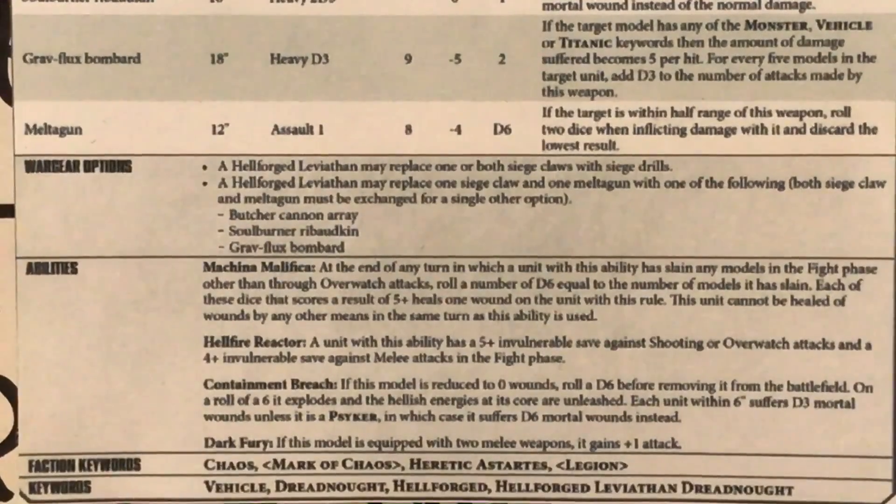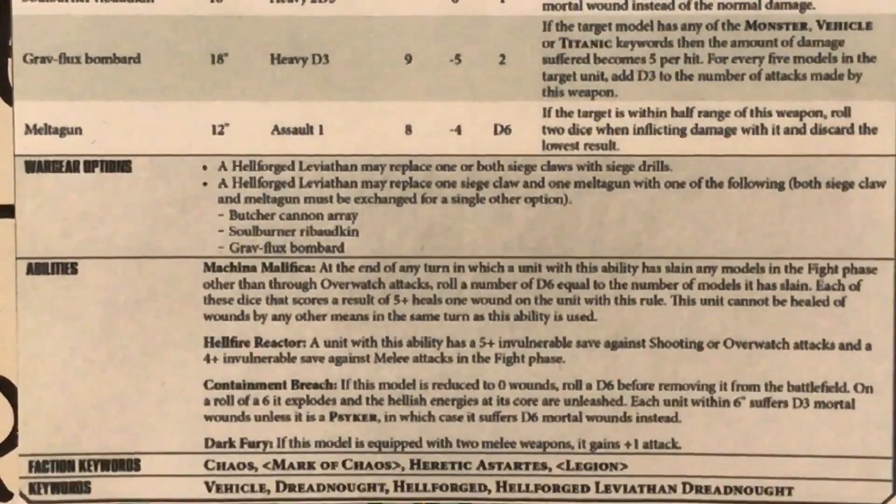Moving on to the abilities section. First, Machina Malefica: at the end of any turn in which a unit with this ability has slain any models apart from overwatch, roll a D6 — each die rolling a 5 or more heals a wound. It seems like this is draining the life force or gaining chaotic energy by slaying enemies. Next, Hellfire Reactor: it has a 5+ invulnerable save against shooting or overwatch, and a 4+ invulnerable save against melee attacks — so a better save in melee than at range. Then there's Containment Breach: if this model is reduced to 0 wounds, roll a D6 before removing it. On a 6 it explodes — each unit within 6 inches suffers D3 mortal wounds, unless it is a Psyker, in which case it suffers D6. Sucks to be a Psyker.